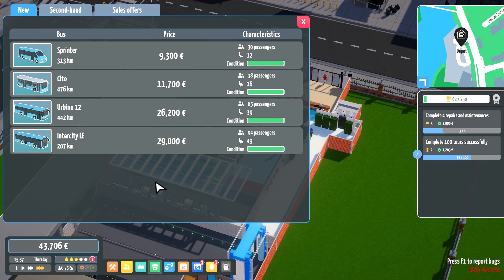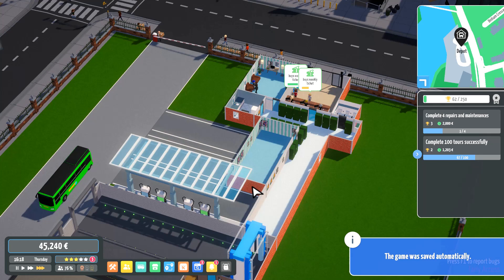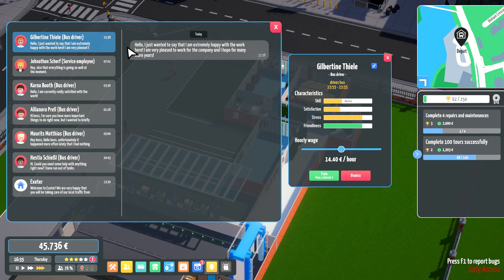It would be nice to get more information about running costs, but here come some more deliveries — gently throwing them down again. I thought they came at nine. Let's get all our ready buses prepared. A message from Gilbertine Steel: 'I'm extremely happy with the work here, I am pleased to work for the company and I hope to work for many more years.' That's just what I want to hear — thank you very much, Gilbertine.